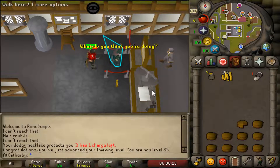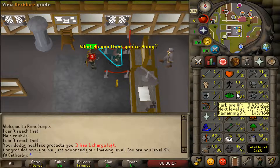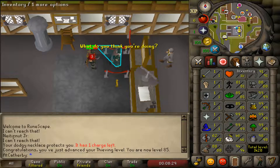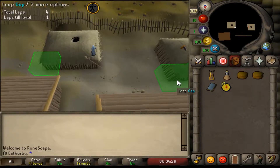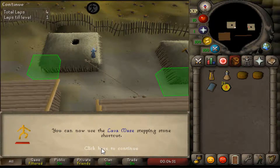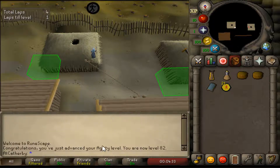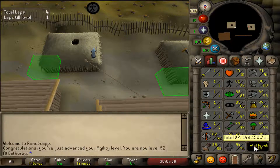Just hit 85 thieving — looks nice. We're in line with our board; might do a few more. It actually gets a little better the more you do it. 1428 total level. 82 agility — reached the lava maze stepping stone shortcut. I'm not familiar with that one, but 1429 total.